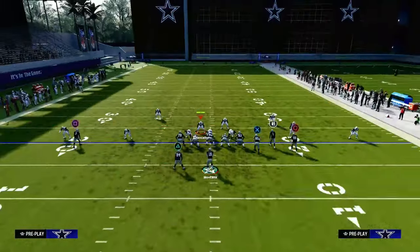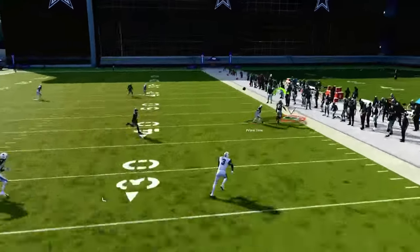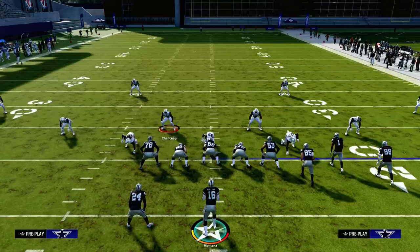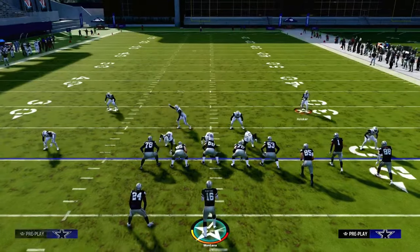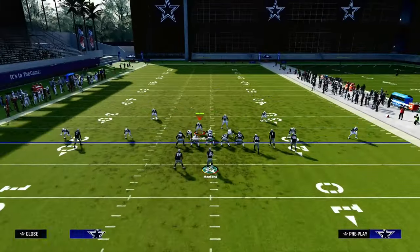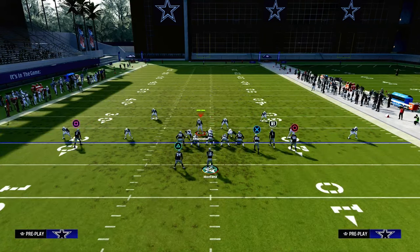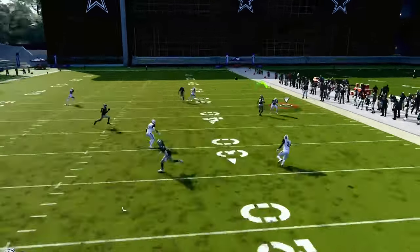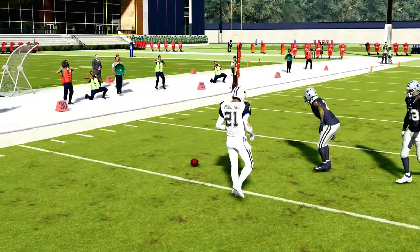This is going to do a good job against a lot of different formations and just make them have to work. Cover 4 this year doesn't give up a lot of big plays, especially because there's no velocity cam in the game yet. You can put deep out zone KO on your outside corners, which will make this defense significantly better. I have deep end zone KO on both safeties, and then deep out zone KO on the corner on the short side so that if they run a flood concept, I can get over there.